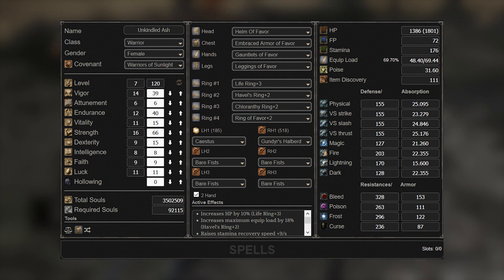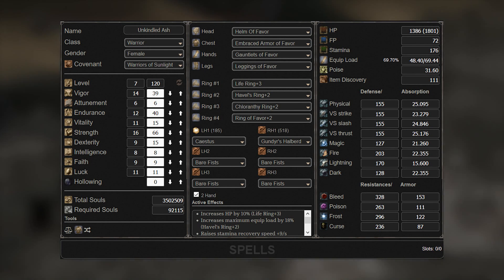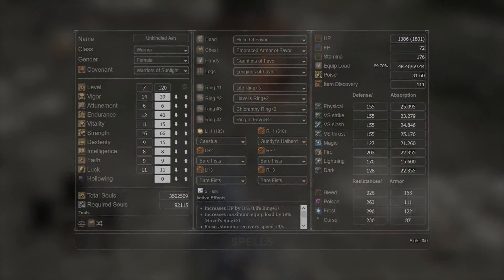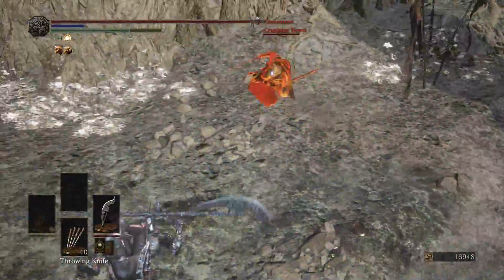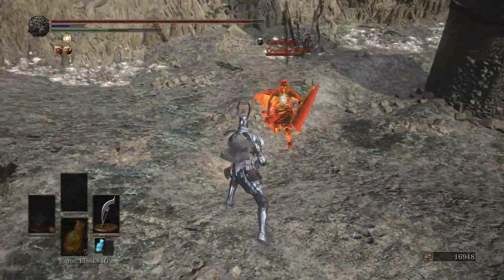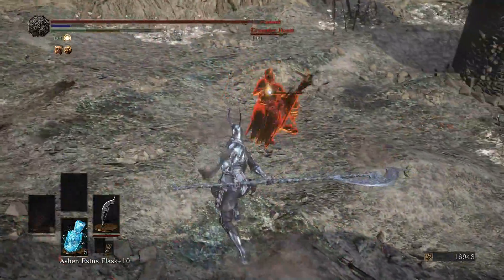Glaives took a little hit to their poise health and hyper armor with a recent patch. So you're going to need a decent chunk of poise to tank through even one-handed spear running attacks and things like that. I believe 31.5 poise is enough to tank through a spear running attack, which is very important because that is a nightmare to deal with otherwise. So 31.5 is probably the best level of poise — I might be off that value a little bit, but it's right around there. Honestly, just the full favor set was totally fine even at level 120.